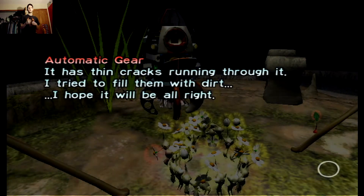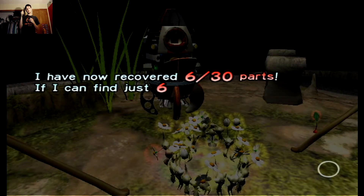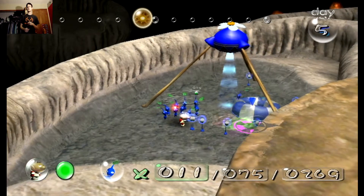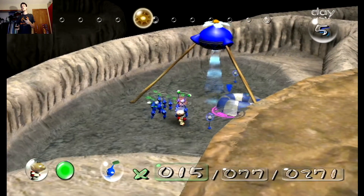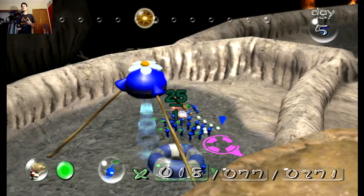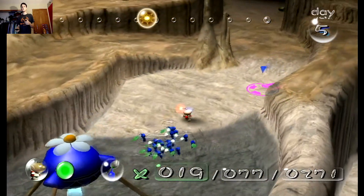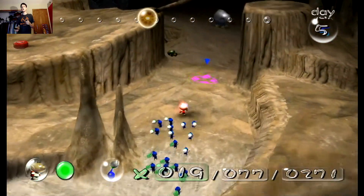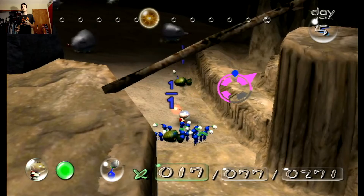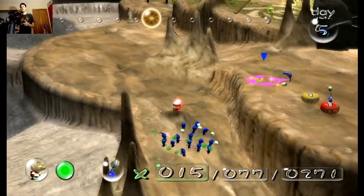It has thin cracks running through it — I tried to fill them with dirt, I hope it'll be alright. I have now recovered six out of 30 parts. If I can find just six more I should be able to increase my ship's capabilities. I don't have enough blue — I only have 19. I gotta get these dead carcasses and get them carried in.